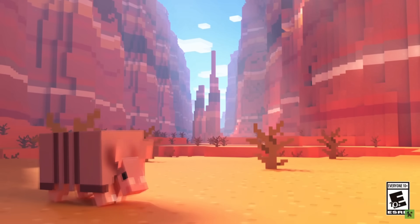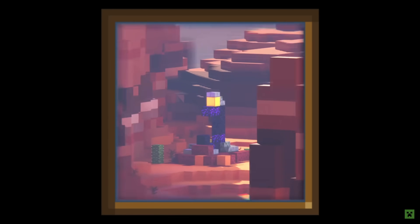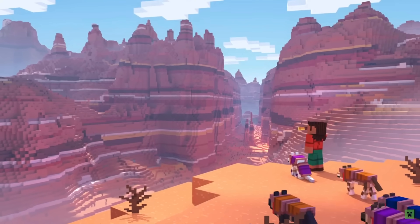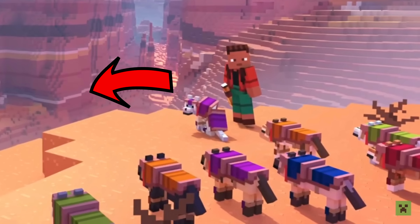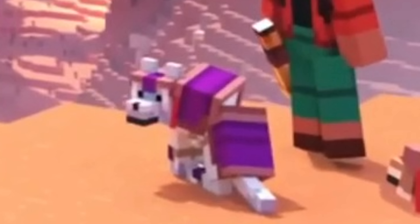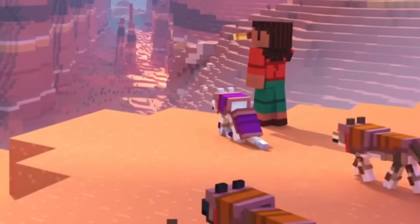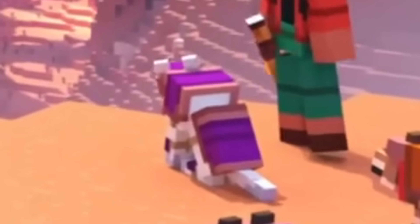It starts off with an armadillo, which looks completely fine. We have one of their characters using a spyglass — I think that's Noor — sort of telling their army of wolves that they've got to traverse across the badlands. However, you don't need to look too carefully to notice that something is wrong with the dog. It literally looks like the dog's spine has been spliced in half. That dog needs help immediately.